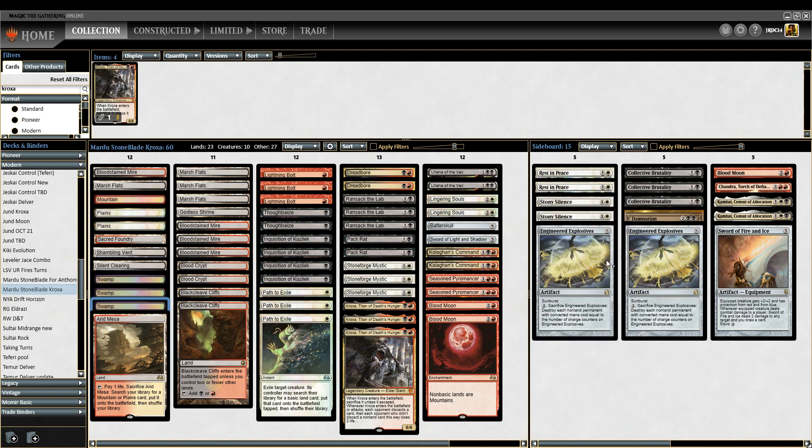Sideboard is the same as last time: one Damnation, two Engineered Explosives, two Stony Silences. I said in the last video I wasn't too big on Stony Silence, still not a huge fan of it, but I've played against enough Urza so I'm going to leave it for now. Two Rest in Peace, three Brutalities, one Damnation, one Blood Moon, one Chandra, two Cannonball, and a Sword of Fire and Ice.